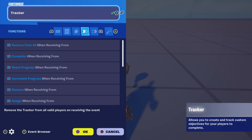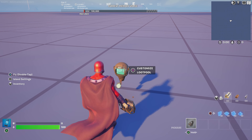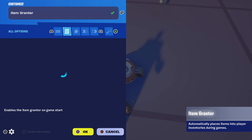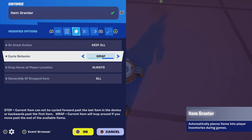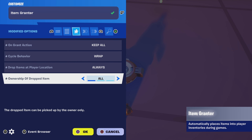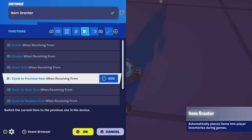Next we're gonna rename this tracker to 'loophole', just like so. Then grab an item grantor and copy these settings: on grant action — keep all, cycle behavior — wrap, drop items at player location — always, ownership of dropped item — all.